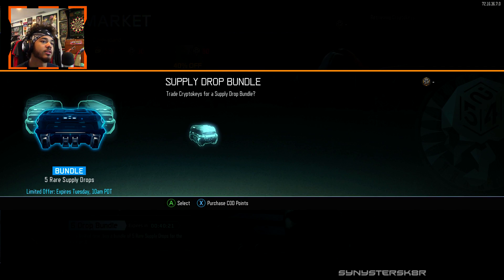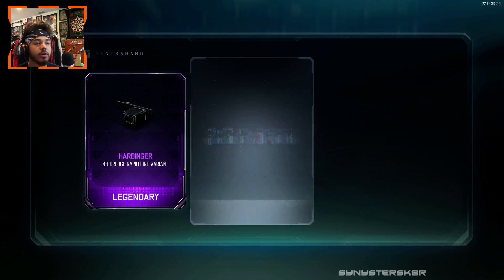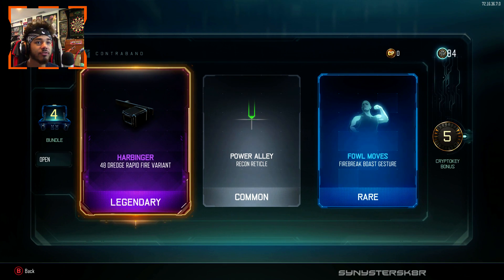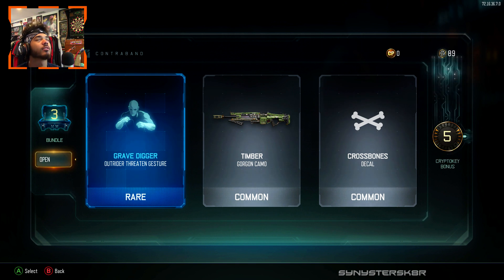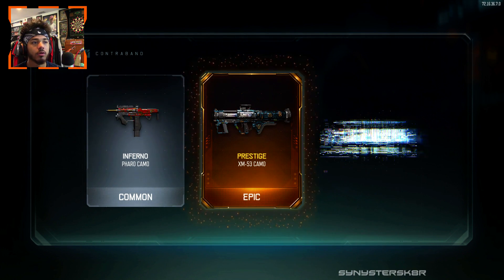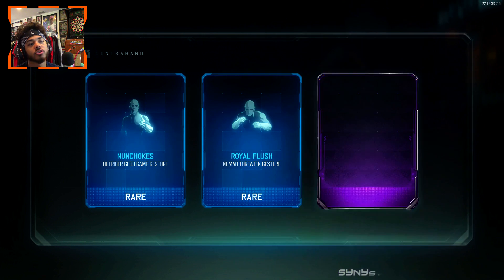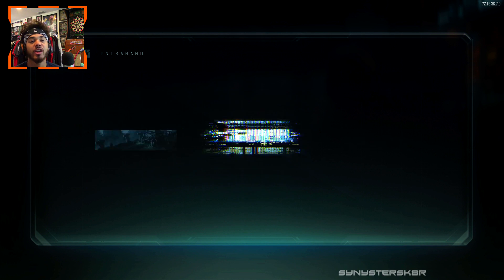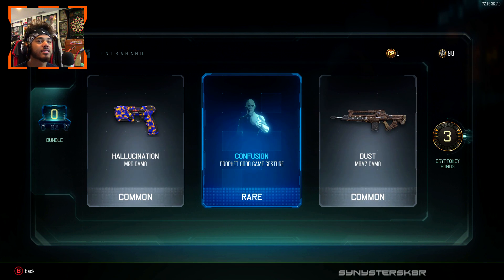We're out. Let's get another bundle — this is our fourth or fifth, I don't know, I'm not keeping track. I just want a weapon. Harbinger, Power Alley. Good news is even if we get three crypto keys back from everything, we're gonna have enough to open up one more bundle. Grave Digger, Timber, Crossbones — give me a weapon. Inferno. Nope, three keys back. We're at 92. Nunchucks, Royal Flush, Gold Rush, Flush Rush — that rhymes.